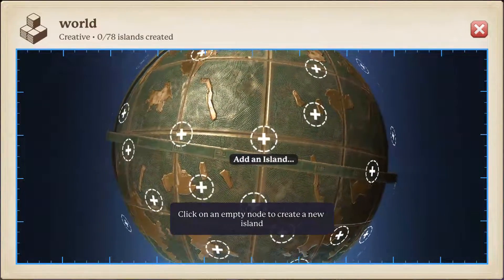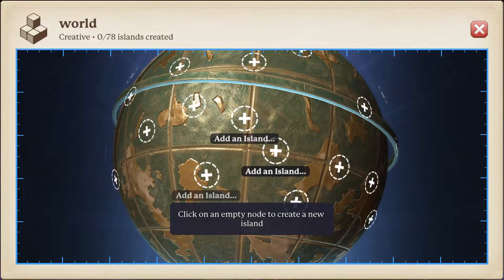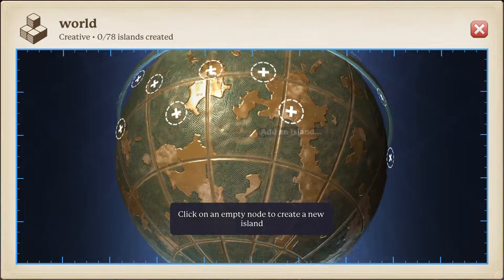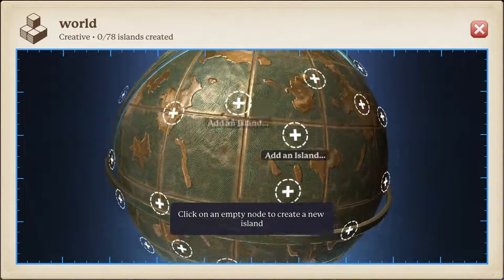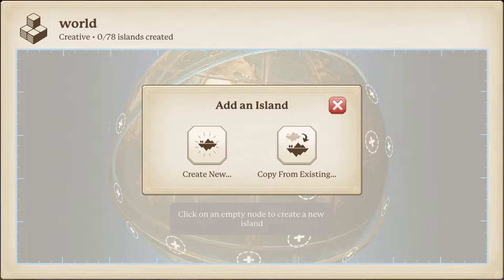Wow, you can choose out of the whole globe — are you kidding me? You can choose out of the whole globe. I want a location that's just really random. So we can create a new island however we want it to be, or we can copy it from an existing island. For creative purposes I think I'm going to create a new island.